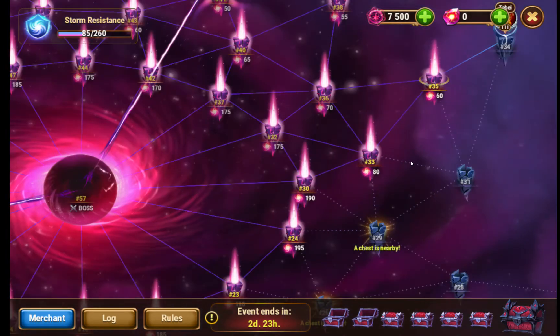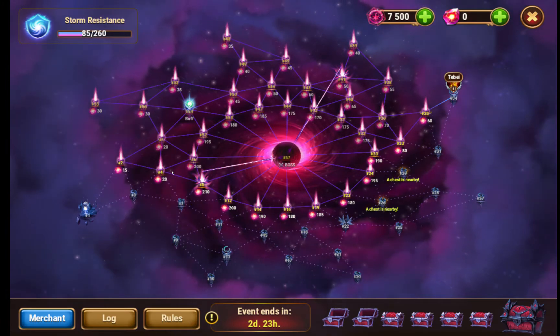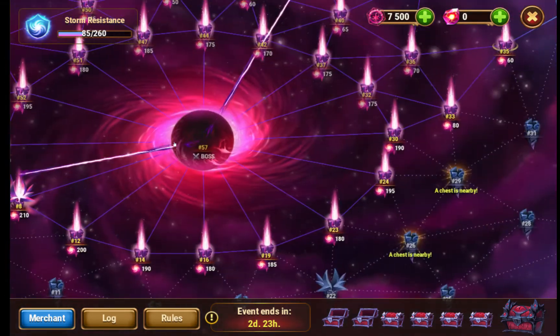Because in that pattern you are not wasting any moves and that should end you around there. And then from there you can probably kill that and that and that and go around in a circle, then attack the boss.